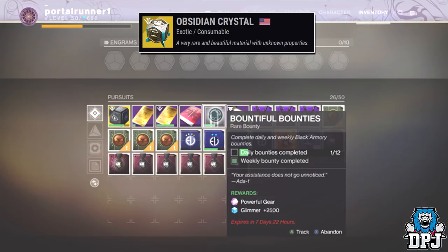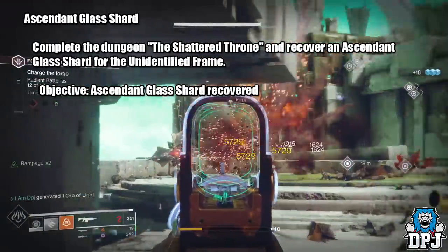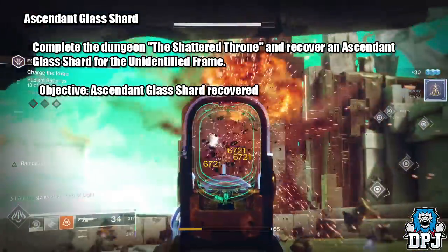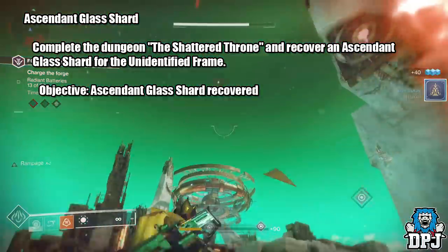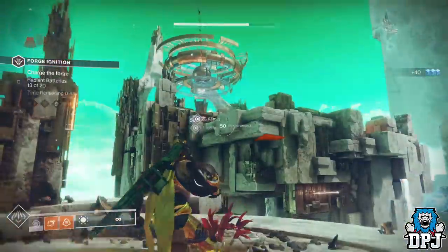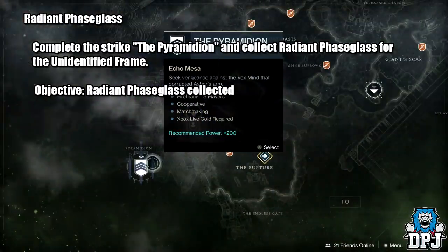Once you've obtained the Obsidian Crystal, you then need a material called Ascendant Glass Shards. You need to complete the Shattered Throne mission, which is available this week. Once you have completed that and obtained the Ascendant Glass Shards, you need another rare material called Radiant Phase Glass, which you get by completing the Pyramidion Strike. Once that material is obtained, you will then get an Unidentified Frame.